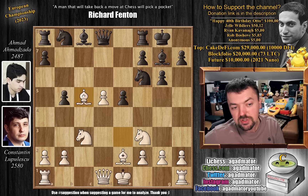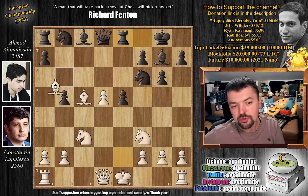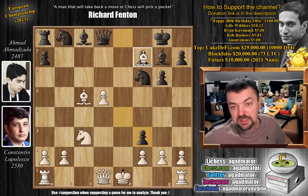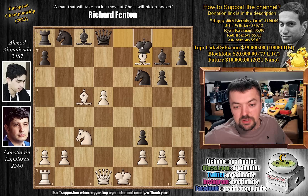Here we have d captures on e5, bishop captures on c5 attacking the rook, rook to e8, and bishop captures on b5, attacking the rook once again. Now we have pawn to e4. Ahmad does not want to try to save the rook or play something like knight e7 to save the rook while developing a piece - he wants to go for the attack. Bishop captures on e8, we have e captures on f3. Now bishop captures on f7 - a nice in-between move, as you don't want to just give up the bishop for nothing. With check, king captures, now queen captures on f3.